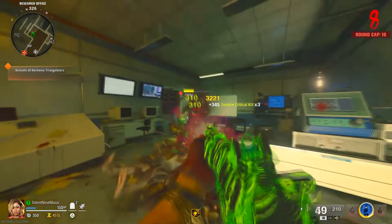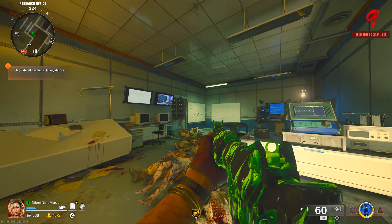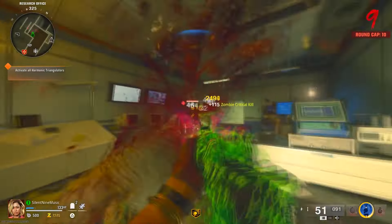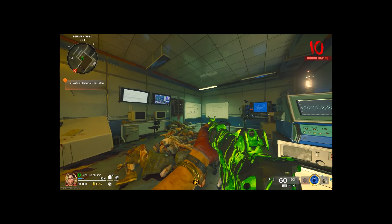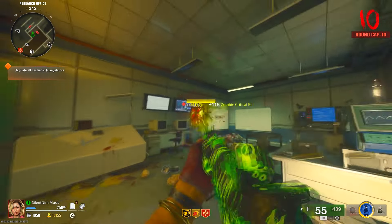If you do end up leaving this room, it will mess up the glitch. You can simply rinse and repeat by going back into the room and saving and quitting when the round is changing. If you are at the round cap, wait until you see the last zombie of that round and no new zombie spawns for a minute — that's when the round is changing. At that point, enter the room, save and quit, head back into the game, and you'll be able to do the glitch again.